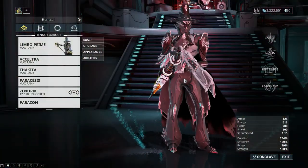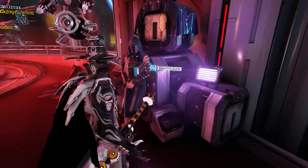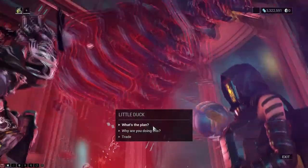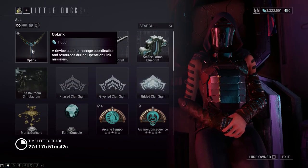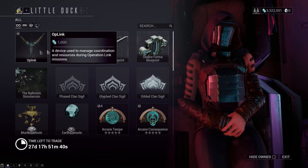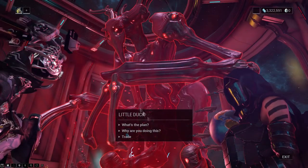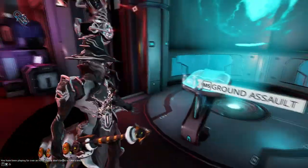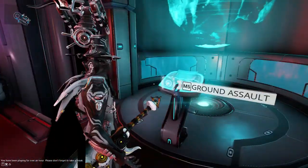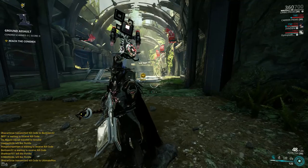For the ground assault, starting off you pick up an Oplink — not uplink — for 1000 credits from Little Duck, and you put it in your gear slot. When you go in, you can deploy it, and that's how you're going to be transferring kill codes from the ground assault. I'll jump in now and explain how this works.